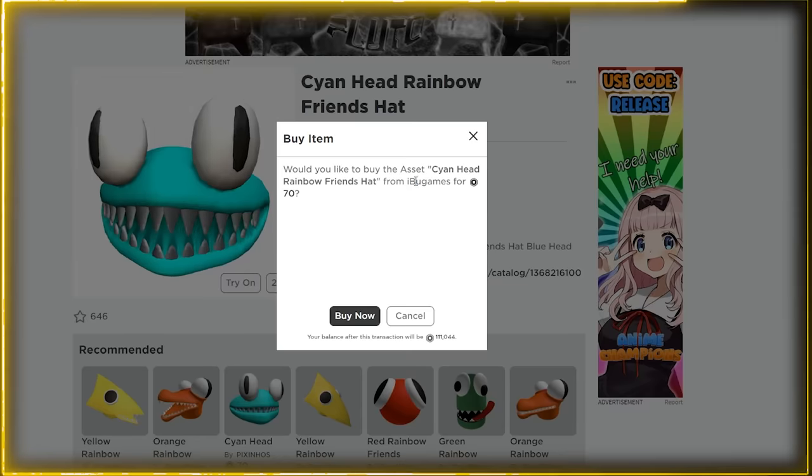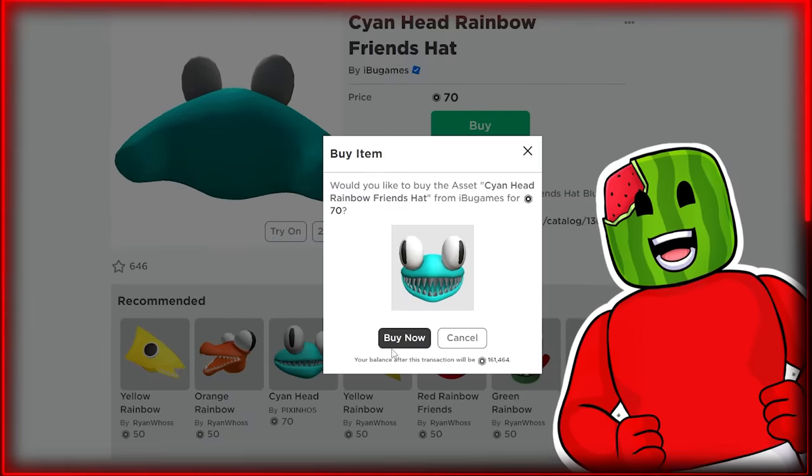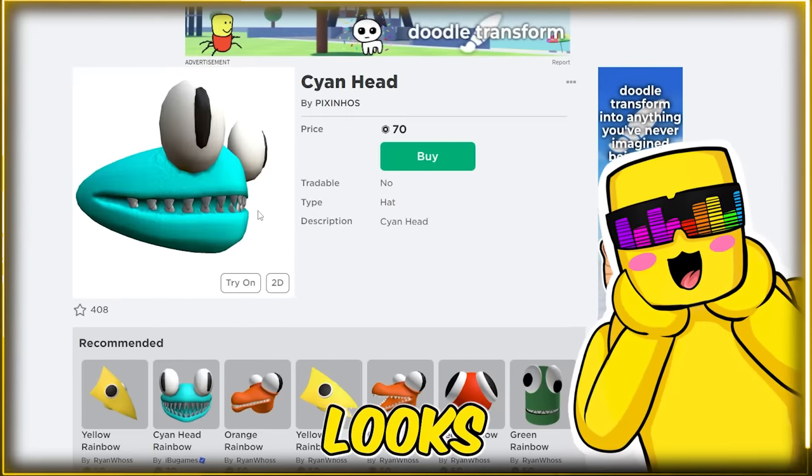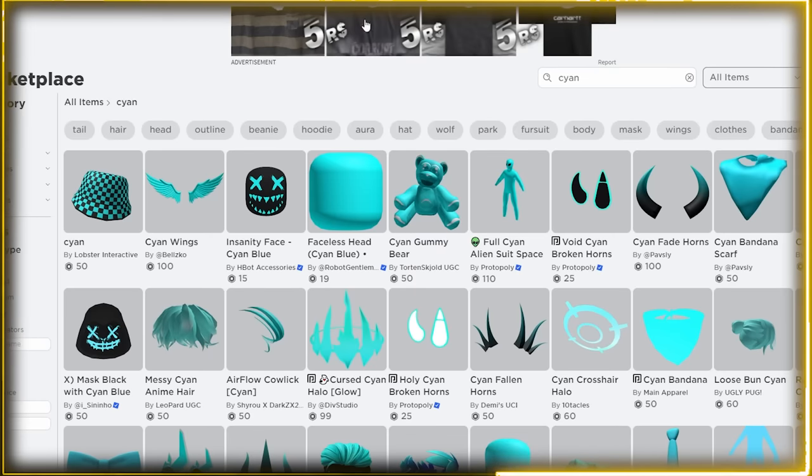I bet Melon's gonna buy this, but I gotta buy it as well anyway. Is this one? I like this one a lot. But there's also this one. This looks really cool too. I'm gonna buy both. Now I've searched for just Scion, so let's see what else is on the item shop.